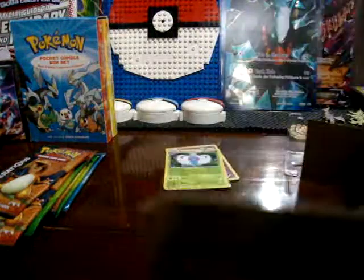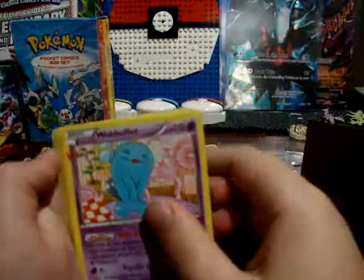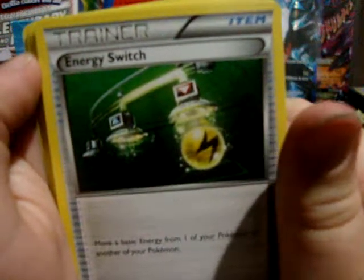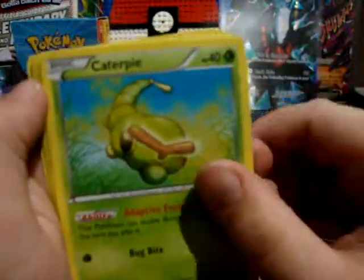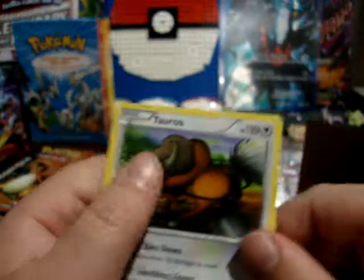Let's get this Pikachu pack open. I'm so hyped for this — these are my first ever Generations booster packs that I've opened. I actually think my Shaman is giving me this luck today. Three from the back. Wobbuffet, Energy Switch, Shawna, another Caterpie, another Shellder, Unlisted Leaf Energy, Diglett, Meowth, and a Holo Altaria. That's nice. And a Tauros for our rare.